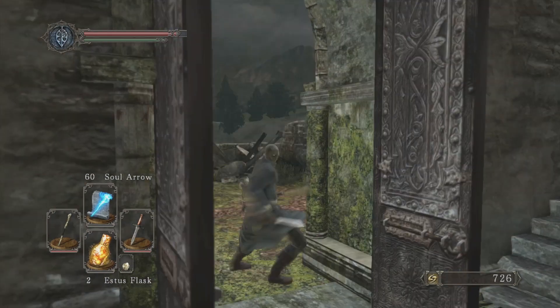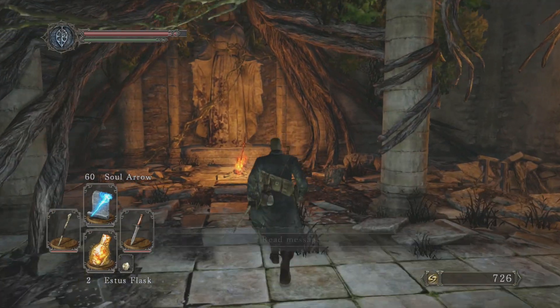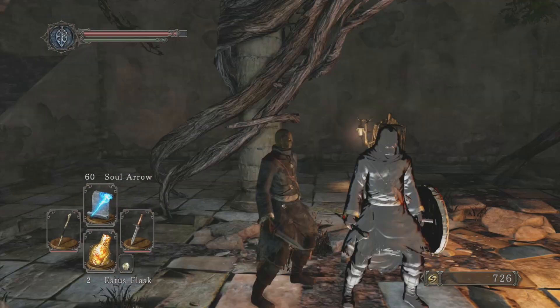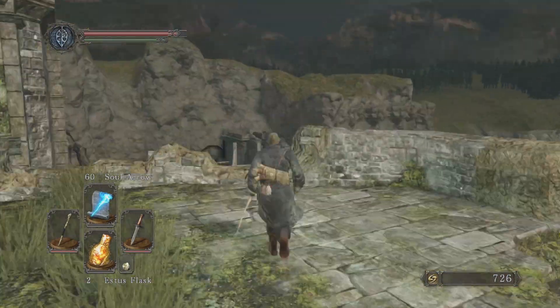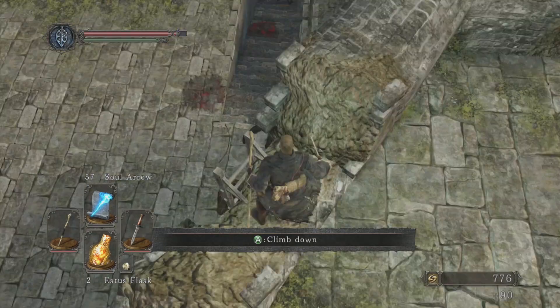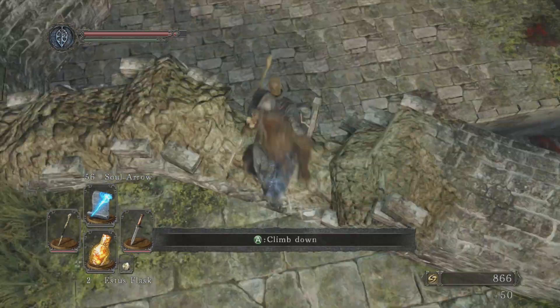Hey everybody, Trouble here, back with a tutorial for Dark Souls 2. This one is going to be for the Pursuer. He's found in the Forge of the Lost Giants — he's the second and last boss of this area. He's really easy to beat if you can parry him. So the first thing we're going to want to do is go get the buckler.